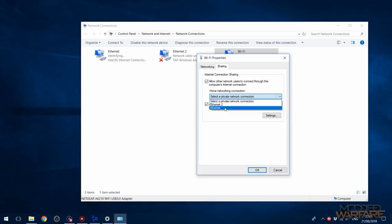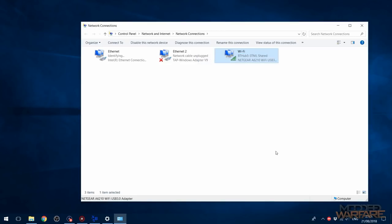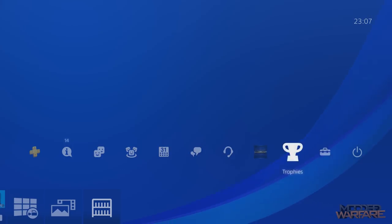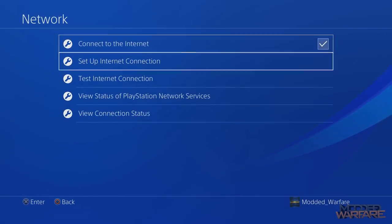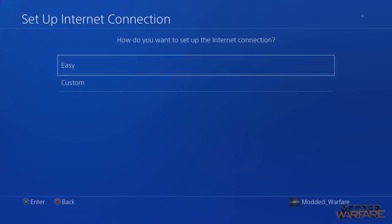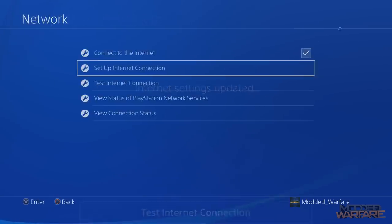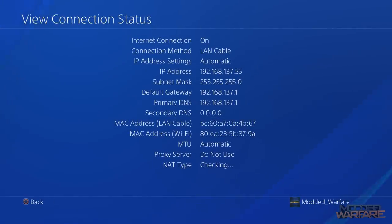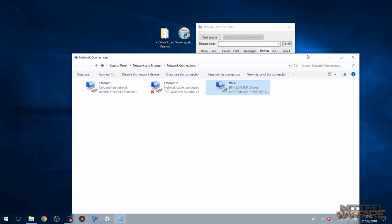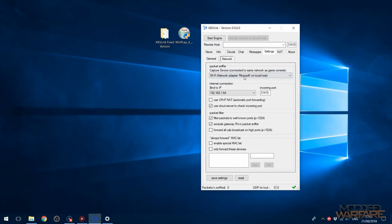If you have a drop-down box in the Sharing tab, select your ethernet adapter — the one the PS4 is plugged into — as the device to share the connection with. Now you're sharing your wireless internet connection down the ethernet cable to your PS4. On the PS4, go to Network Settings and set up your internet connection using a LAN cable, not Wi-Fi, using the Easy setup. As you can see, we're connected with an IP address, connected through the computer's connection using a LAN cable.